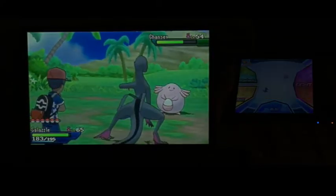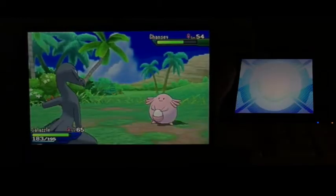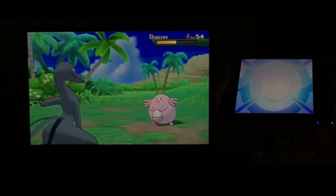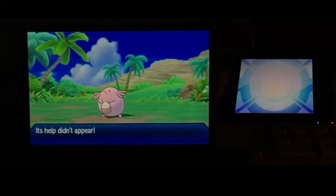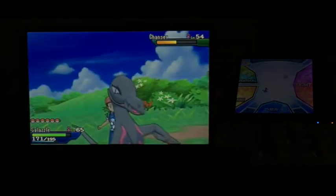Let's try to go ahead and catch a Chingling now. We'll keep using one of the Sparkling Aria attacks, and let's just hope we can catch one. We want to make sure we don't accidentally knock it out — just keep going and calling its ally, though that hasn't been happening anymore.